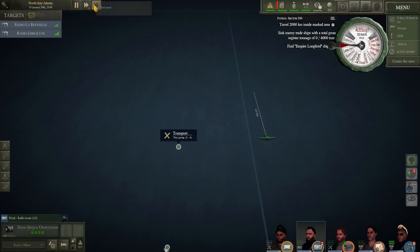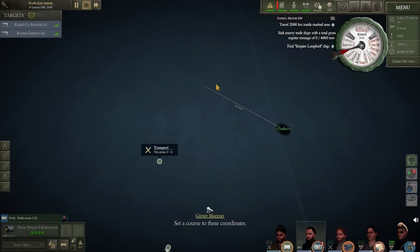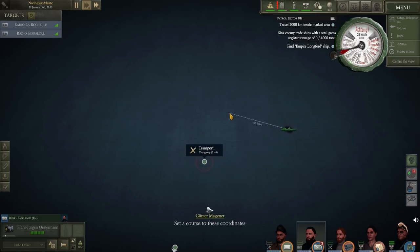There is a hardcore mode for targeting now, which I'm not using in this particular campaign. The basic elements are all there - you've got to work out the ship's speed, the ship's distance to you, the type of the ship, heading, and so on. That's perfectly fine. The problem is the tools that you are given in order to do it.